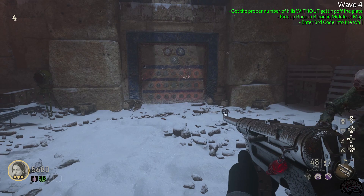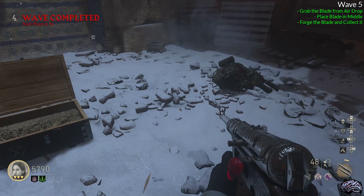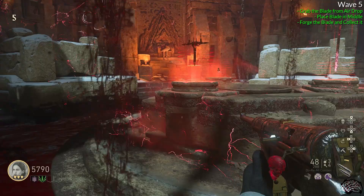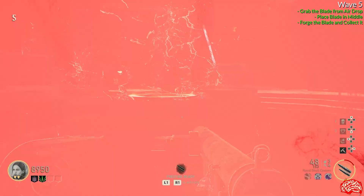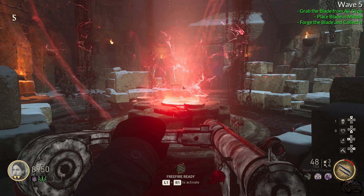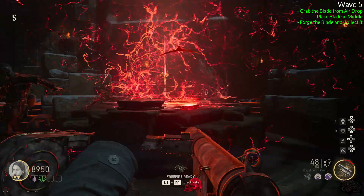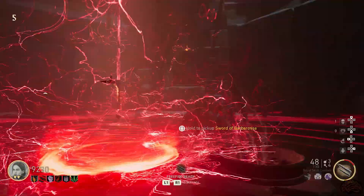You have one more thing to do — progress to the next round and the third and final airdrop will spawn in by the rune wall. Open it and pick up the blade of the sword. Take the blade to the middle of the map and place it in the same altar where you placed the hilt and the pommel. You will then get an option to forge the sword — activate this, and once the sword is forged, you have completed the Easter egg and unlocked the weapon camo. You can also pick up the sword and use it for the remainder of the match. You have now completed all of the main Easter eggs for this map.